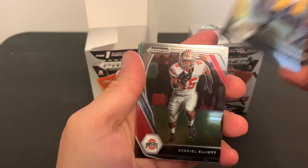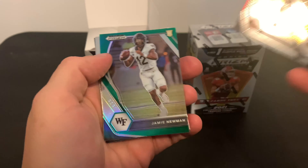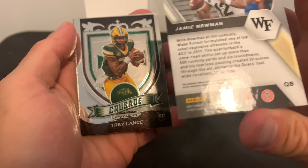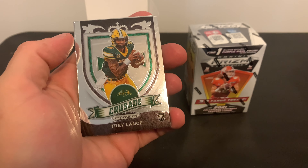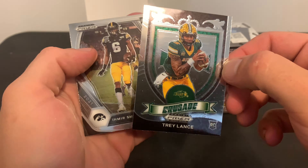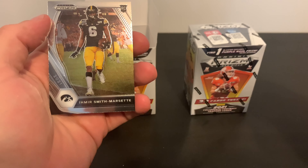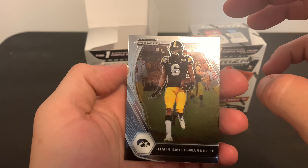Drew Lock. Ezekiel Elliott. Jamie Newman — that's a rookie. Trey Lance, the Crusade. Very nice, that's a nice card. The Crusades do look cool.